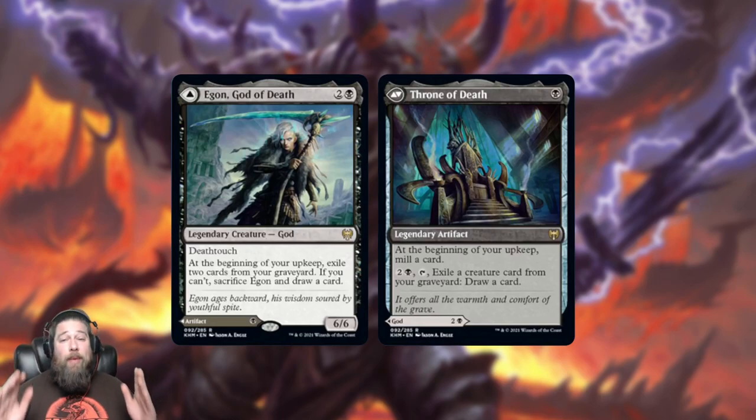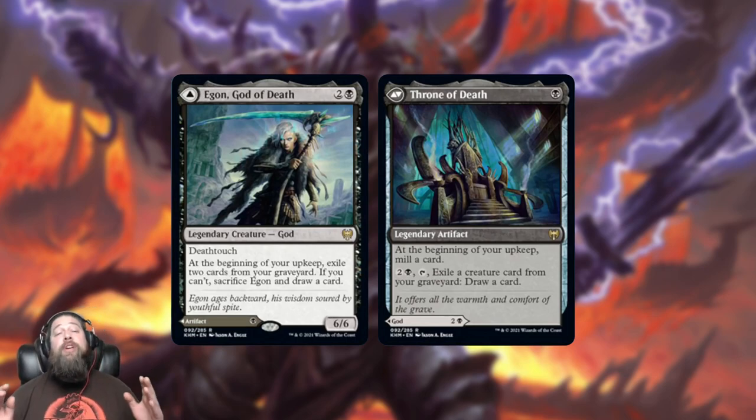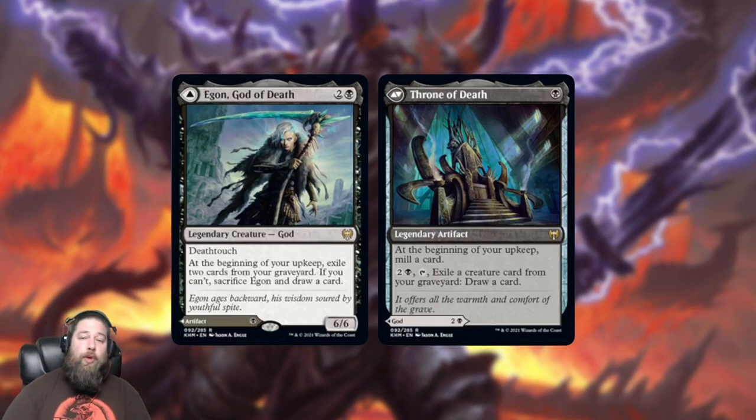On the backside we get Throne of Death, a one-mana legendary artifact. At the beginning of your upkeep you mill a card, then you can pay three and tap to exile a creature card from your graveyard — if you do, you get to draw a card. I like how the backside fuels the front side. You can play Throne of Death on turn one, start milling, and then a couple turns later get down Egon, hopefully with enough cards in your graveyard to keep it around.